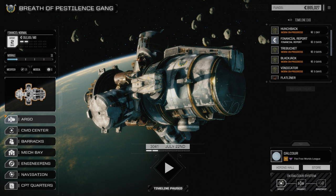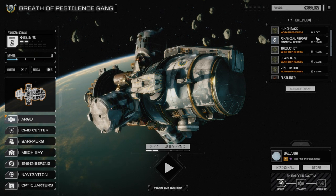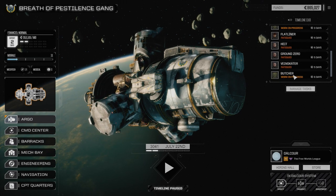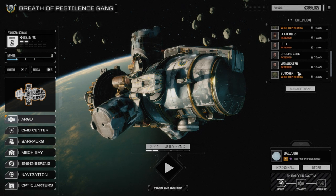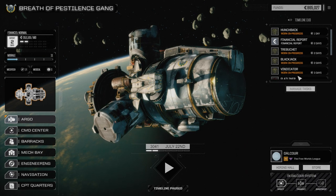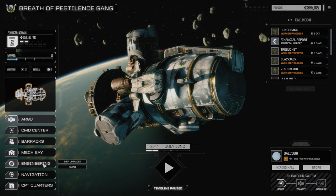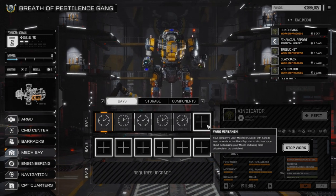Hey, what's up everybody. After that last episode, we're going to do a couple things today. We got a Butcher, which is awesome. I'm going to replace the Vindicator in the lineup, move everything from the Vindicator over to the Butcher. Then I'm going to build a second lance — we have enough room in the mech bay to run two lances.